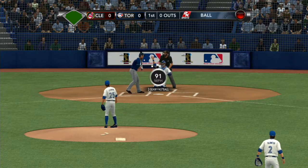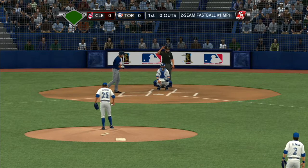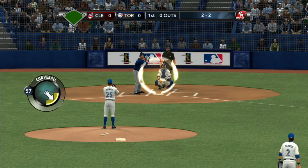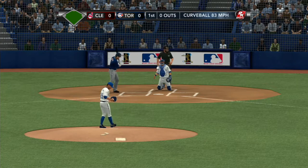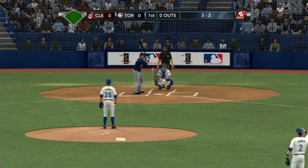Two and two — Michael Brantley watches that one go by, that'll even up the count. That two-seam fastball has to be thrown down in the zone; you throw it up, it flattens out and you can get hurt. Ball — 2-2 curve that misses, three and two. He's dragging his arm on his curveball and the ball is just hanging up in the zone; he's got to pull it through.